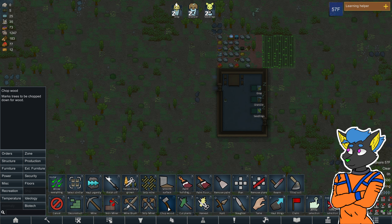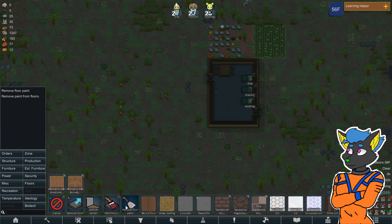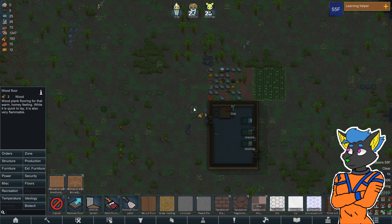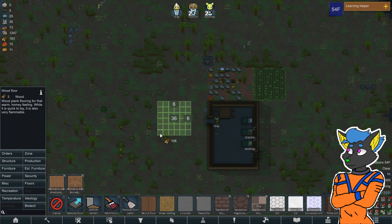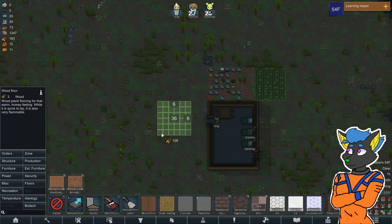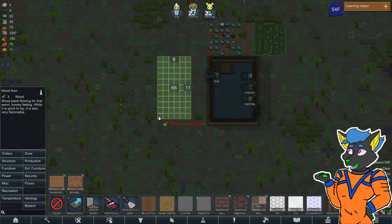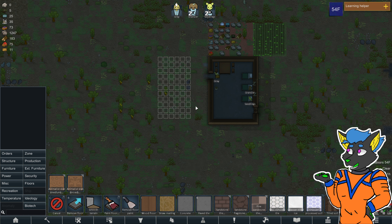Let's chop down some more trees if you don't mind. How big do we want the room to be? Six wide is fine — this is the interior. Make it just as big as this one, six by eleven. That seems fine to me.